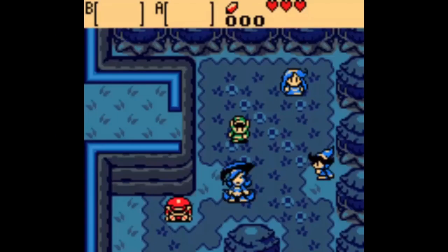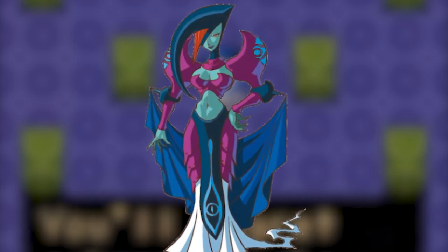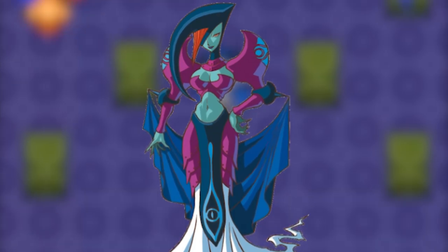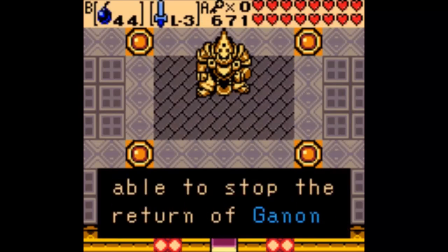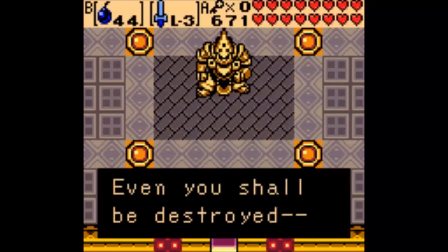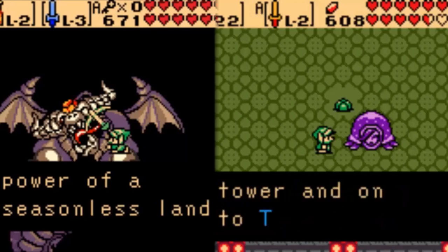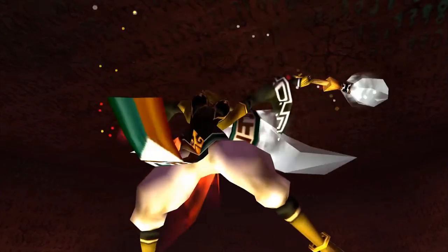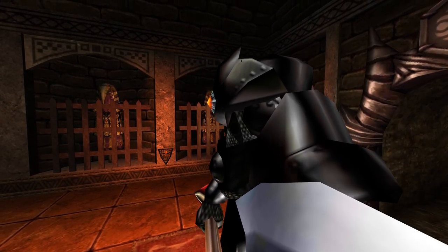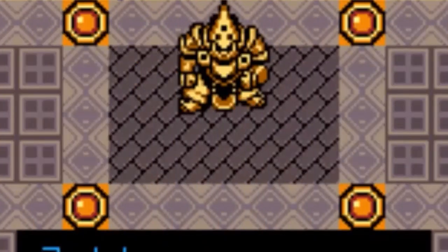In the other Oracle game, Oracle of Ages, the antagonist is known as Veran, who is most likely a female Gerudo — dark-skinned, red hair, and the Gerudo symbol in multiple places on her armor. There's already a hint of something bigger going on with all this Gerudo symbolism. The nail in the coffin is that at the end of either game, it's revealed that both antagonists were summoned by Twinrova, who we know is both a powerful Gerudo witch and responsible for the Iron Knuckles of Ocarina of Time.